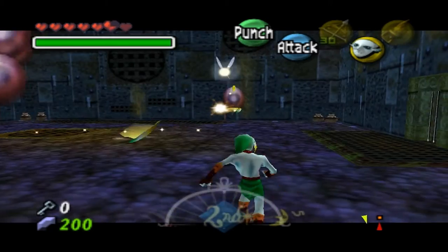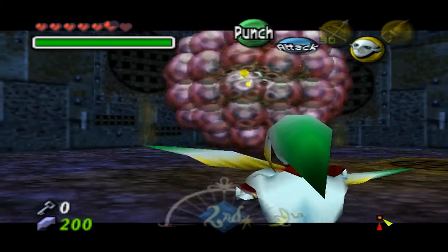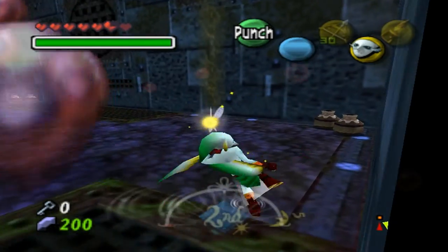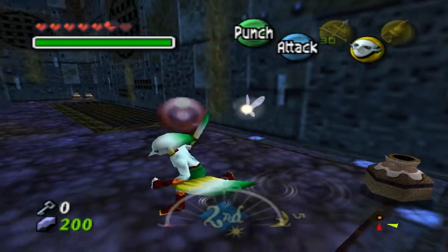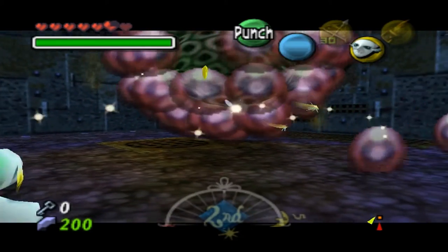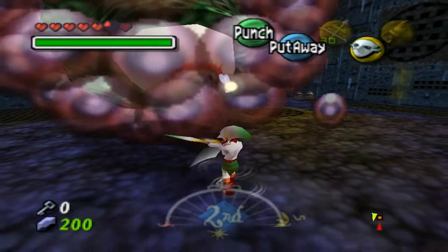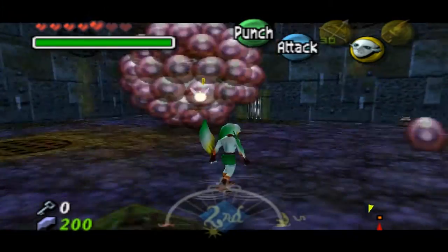You use Zora Link to your advantage, because regular Link is not so much of a challenge to these guys. You could pull out your arrows, but you want to use Zora Link since it has the boomerang and it comes back. This combat is pretty nice with Zora Link, and yeah this thing takes away a lot of hearts. You need to destroy those bowls quick.